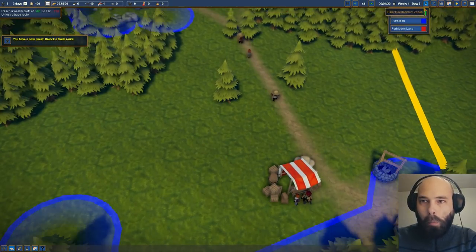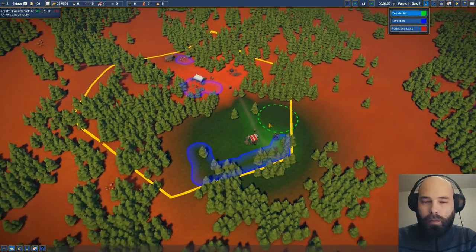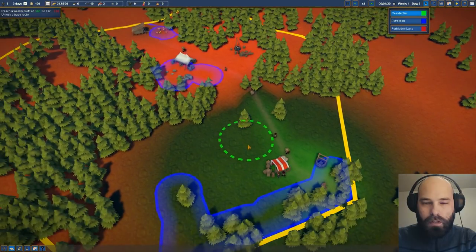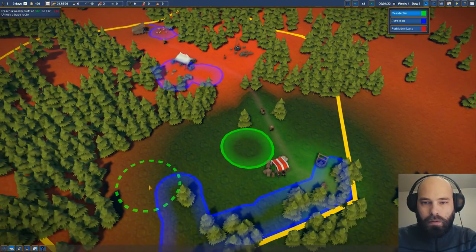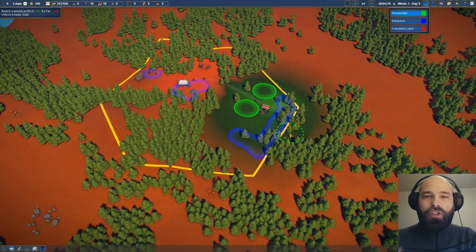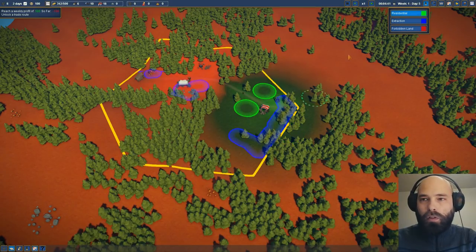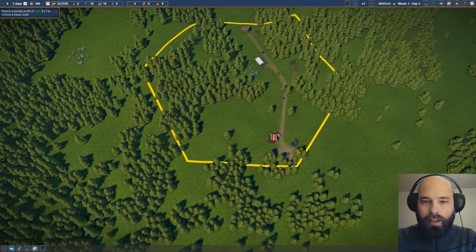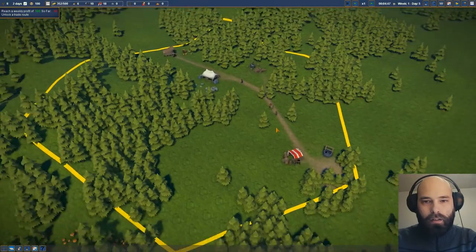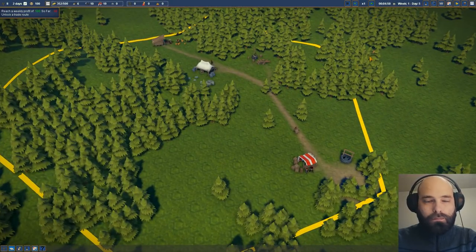I should probably give them some area for residential. Let's build it. You guys can build a house there. You guys build a house there. And then once we figure out what direction the newcomers will be coming from, we'll set up our market in that direction. I would like it to eventually be down here, but we can't tell them exactly how things are going to work out.